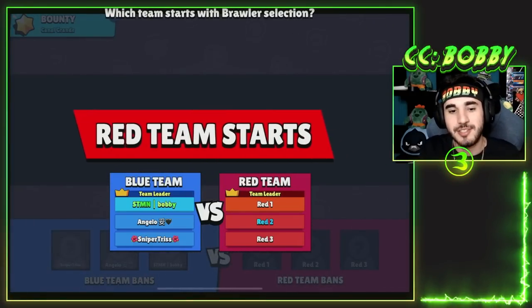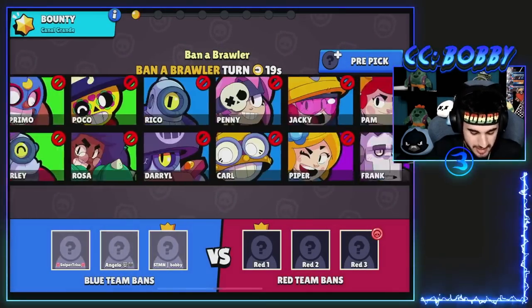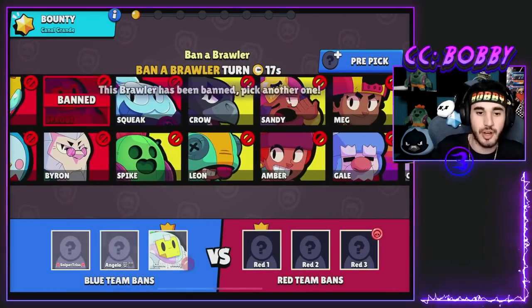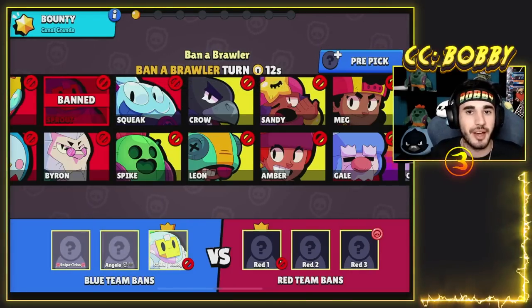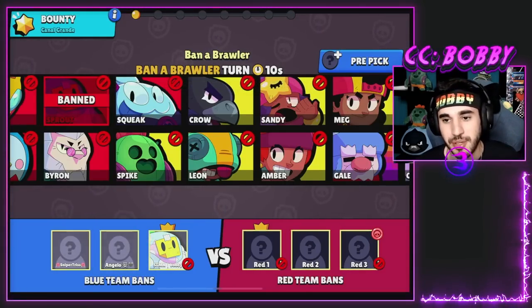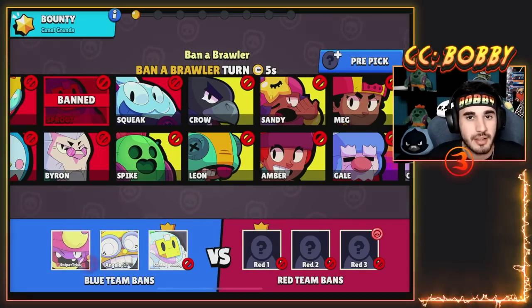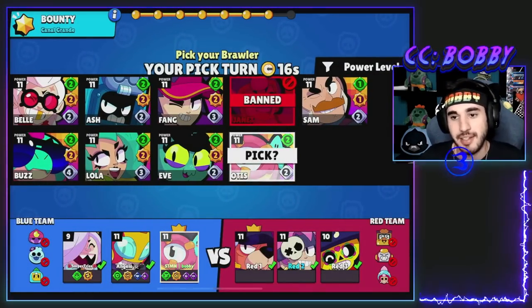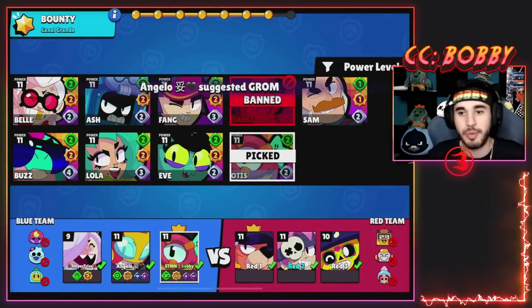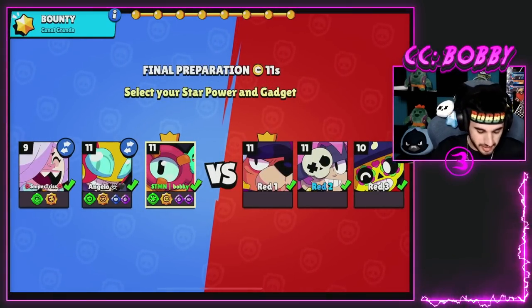Going into the next game, we actually just insta-queued and it's right back on Canal Grande. We got some different teammates. I'm just gonna keep my Sprout ban. We got the last pick in the draft - it doesn't really matter but hopefully no one takes Otis because then we're gonna have to play Shelly. Thankfully nobody has taken our Otis - I kind of expected it, but just in case. We're gonna be playing Otis along with a Max and a Colette.